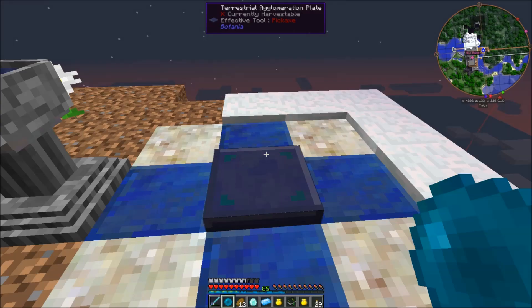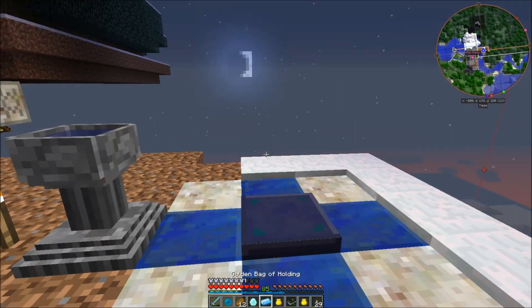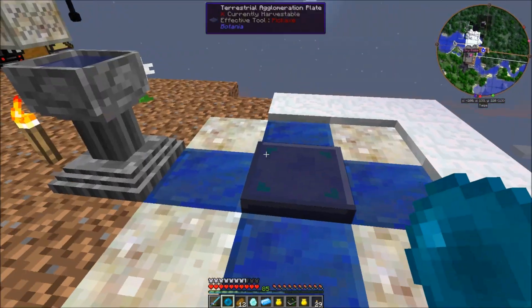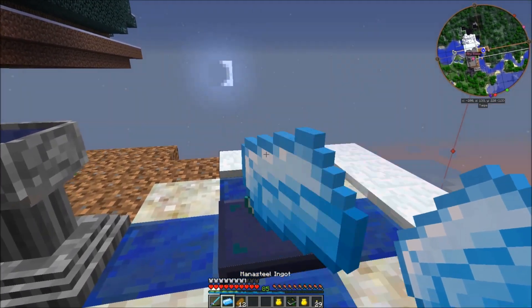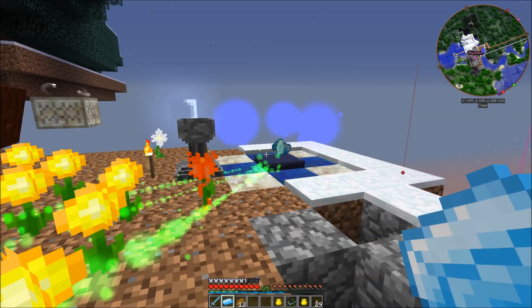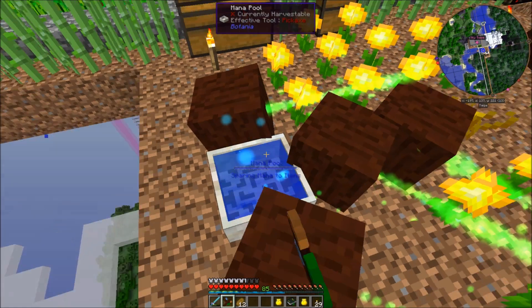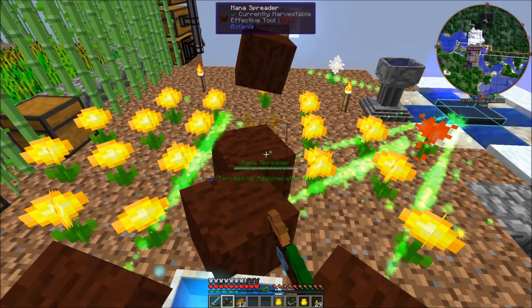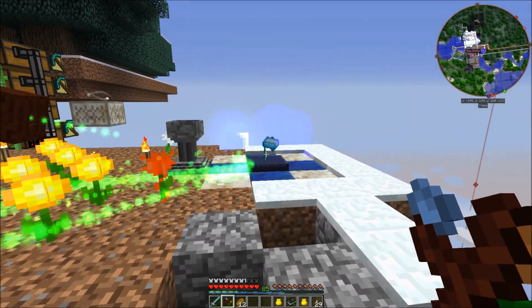Let me check one more time — I need one mana steel, I've got it; mana diamond, I've got it; and a mana pearl. It should make a terra steel ingot. Also, if you pick up any of these items sitting on top during the process, it wastes all the mana used so far — so don't pick them up. They're all spending mana, so I assume it's working. Let's check the mana pool — it's not going down very fast, but it says it takes about half a mana pool to do this.